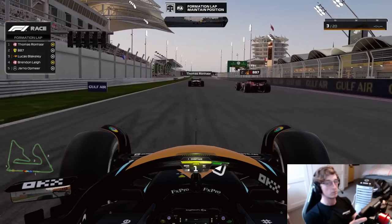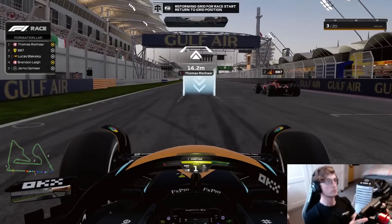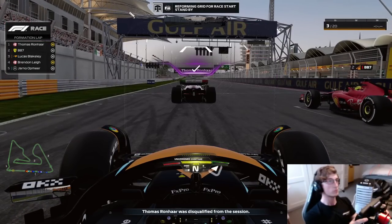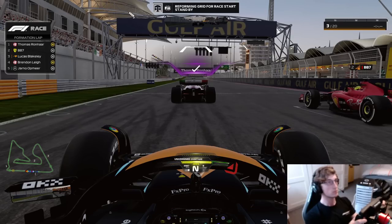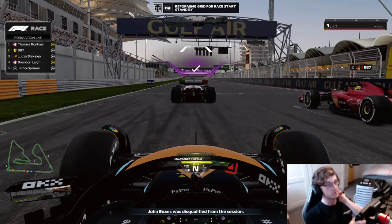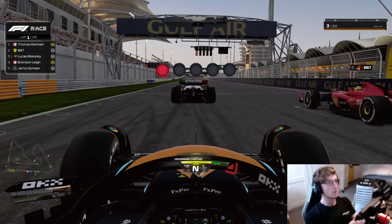We were still feeling confident about our chances and excited — it's our first league race on the game. I missed the Spain social race that everybody else did as I was racing in GB4 at Snetterton that weekend. So this was my first league race on F1 23. Good luck lads, let's have some fun — the first of many races on the new game. Here we are lining up on the grid waiting for everything to get underway. The Alphas are on the mediums, we're on the hard. Five red lights on screen.